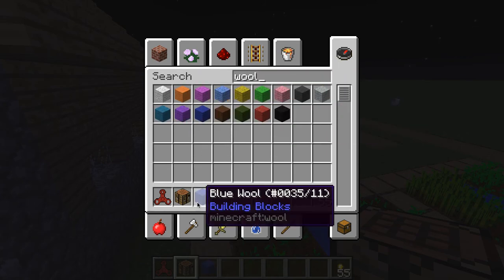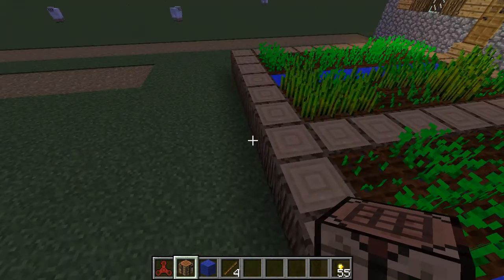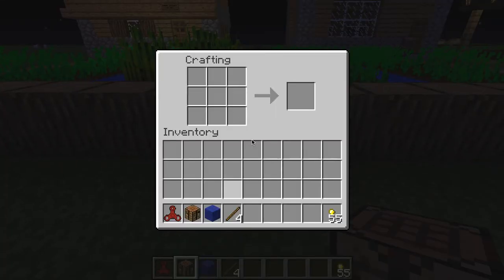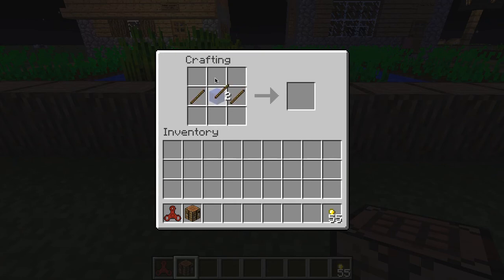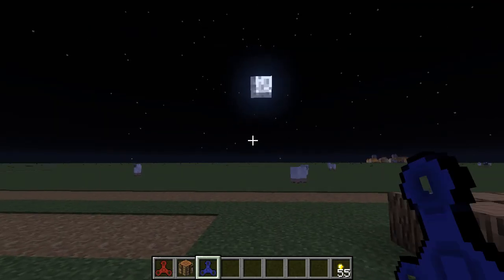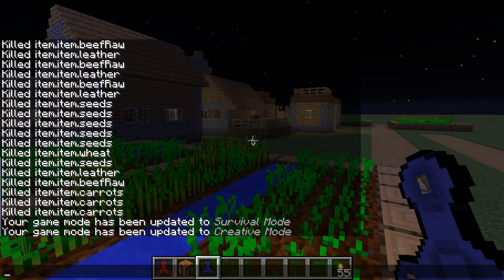And then you're gonna need four sticks. Put this here — so this is how you make a fidget spinner. You put any color wool you want and surround it with sticks, and boom — you just got yourself a fidget spinner and it spins extremely fast.